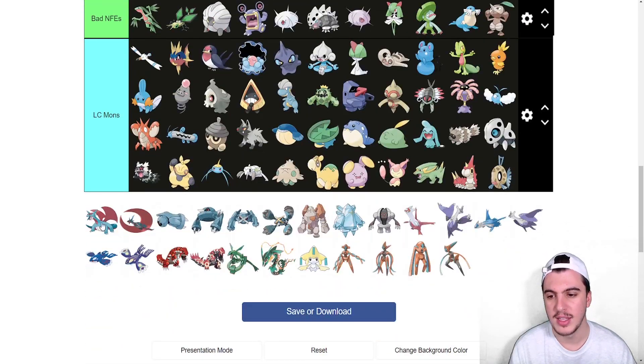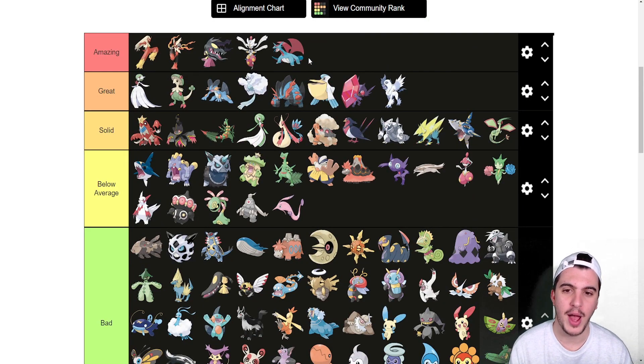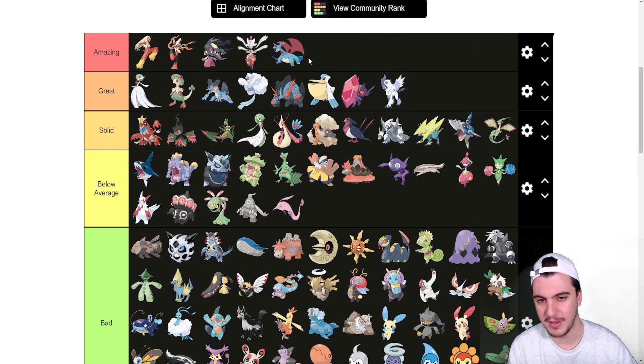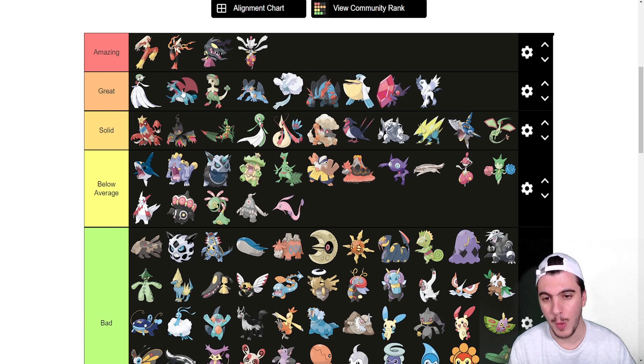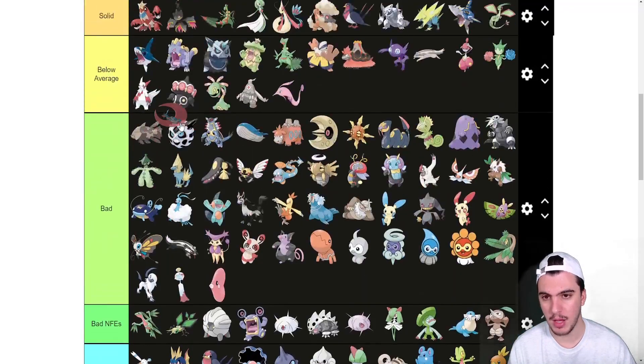Salamence — I wish I could put it in Amazing. Salamence took a step back in this generation now that Hidden Power Ice is gone. With boots it's still good, but there are so many other Dragons you'd rather use, so it goes into Great rather than Amazing.